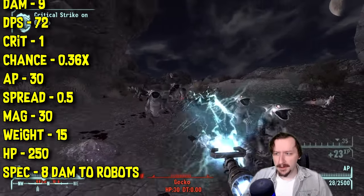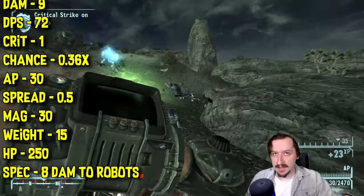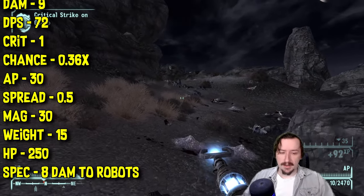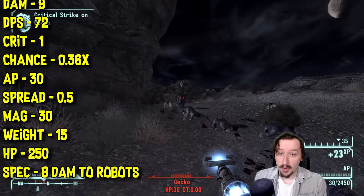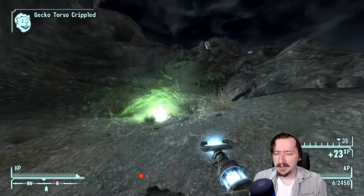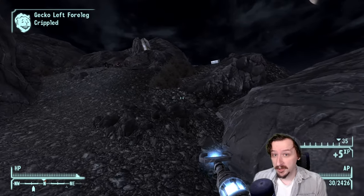This also has a magazine size of 30, and uses the electronic charge pack — the same ammo that the Laser RCW, the Gatling Laser, and the Tesla Cannon use. This also has a unique effect where it does an additional 8 damage towards robots and an additional 4 damage towards power armor, which can actually be kind of useful. That's the main selling point of the Ark Welder — if you want to grab it early and take it to a place like Old World Blues that has a lot of robots.